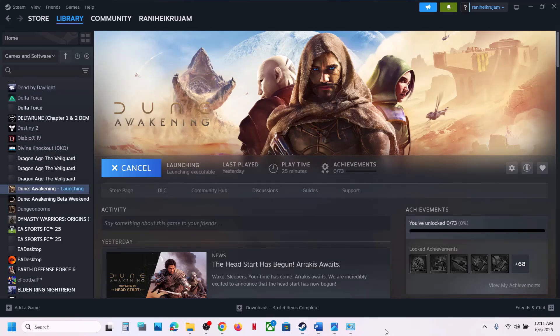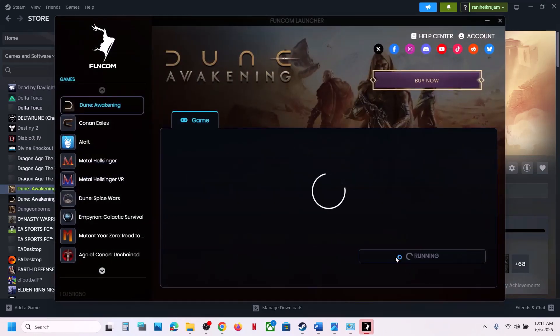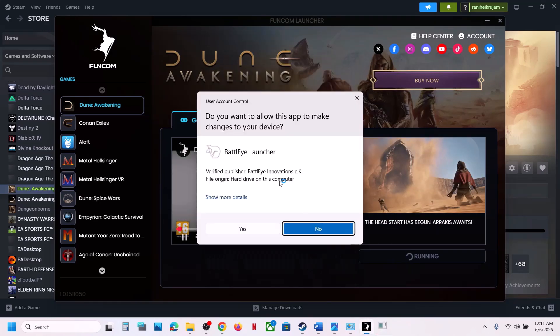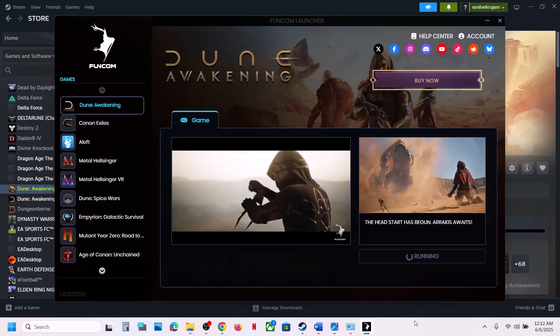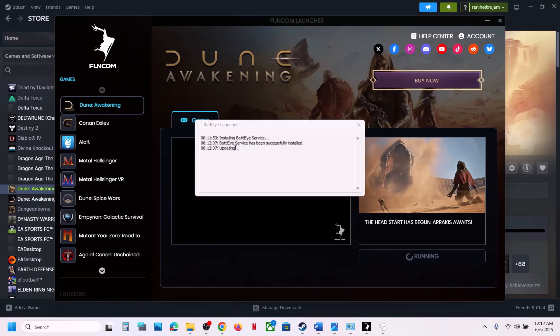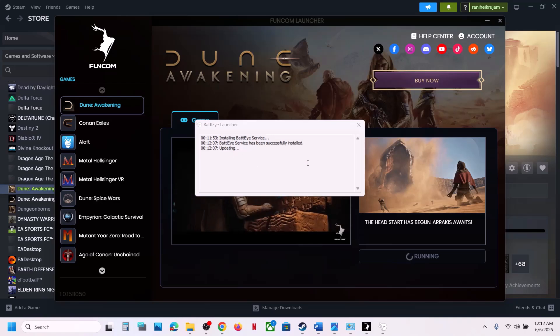Just launch the game — during the launch it will install BattleEye automatically. Once the launcher opens, click Launch. You will see an option to install BattleEye; click Yes. You will see 'Installing BattleEye... BattleEye service has been successfully installed, updating,' and then it will launch the game.